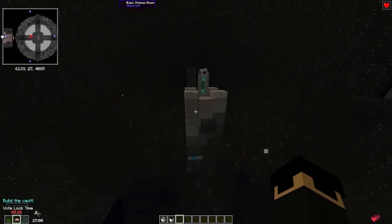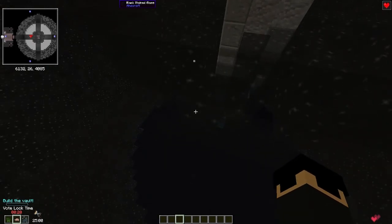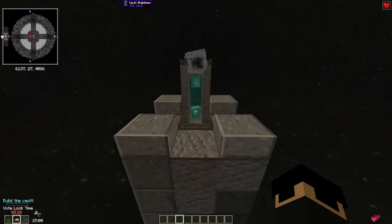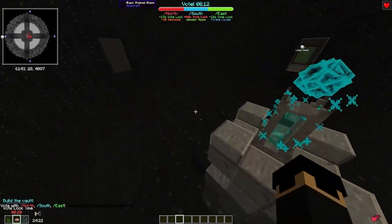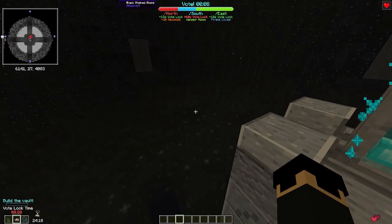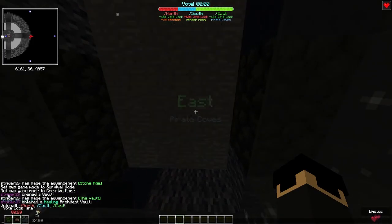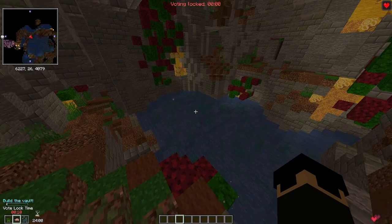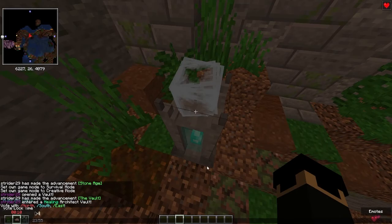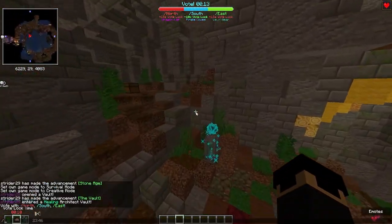I'd recommend on one of your first Architect Vaults just grabbing a bunch of buckets — if you have a Dank or something — and stacking them in there. Once you're physically prepared, you right-click on the Bolt Stabilizer and you can see various directional options: North gives minus 15 seconds Vault Lock, South and East have their own effects. I'm going to go East because it also reduces Vault Lock. Vault Lock is very important — you can see that timer right down here.